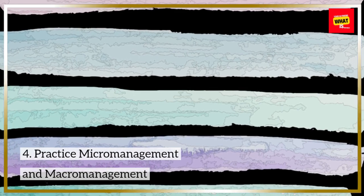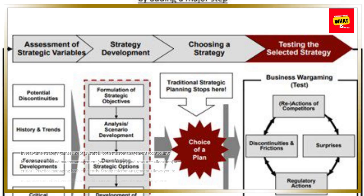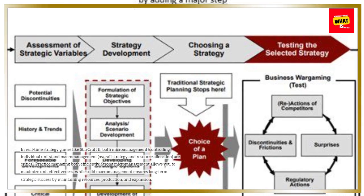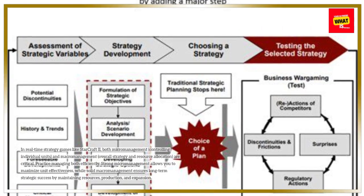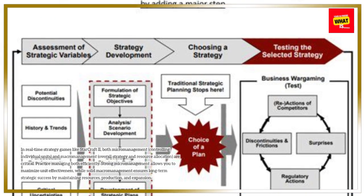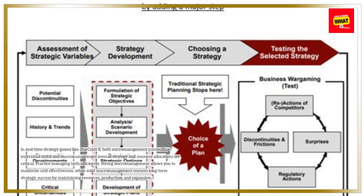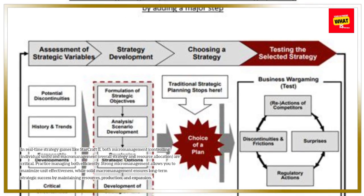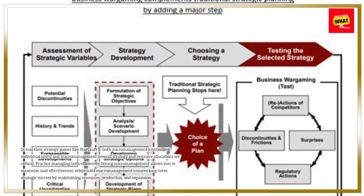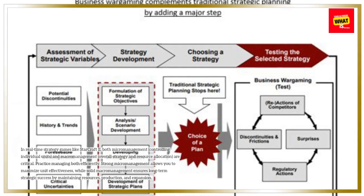Practice micromanagement and macromanagement. In real-time strategy games like StarCraft 2, both micromanagement — controlling individual units — and macromanagement — overall strategy and resource allocation — are critical. Practice managing both efficiently. Strong micromanagement allows you to maximize unit effectiveness, while solid macromanagement ensures long-term strategic success by maintaining resources, production, and expansion.